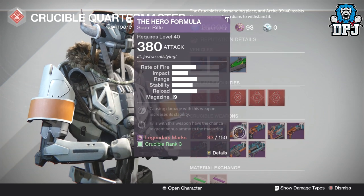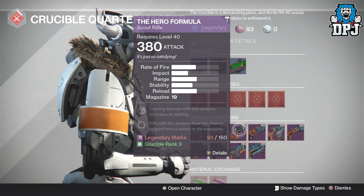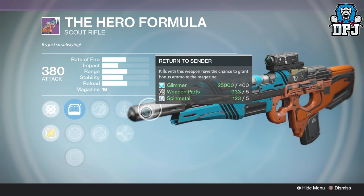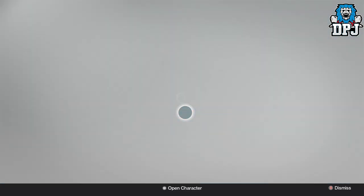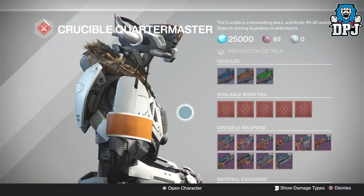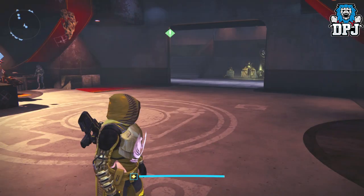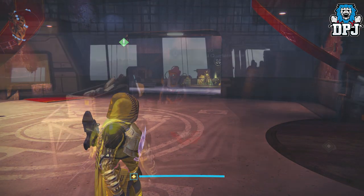The Palindrome — no. The Hero Formula — we've got Icarus, Perfect Balance, and Return to Sender, but I've had that at a perfect roll and it's not doing that great. So what we're going to do now is switch over to Vanguard and hopefully have something there to take a look at.